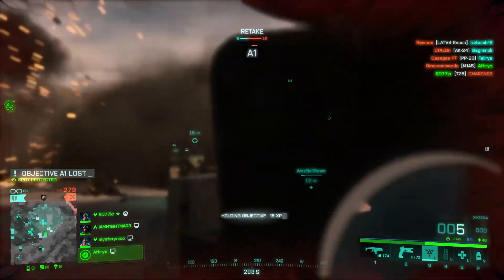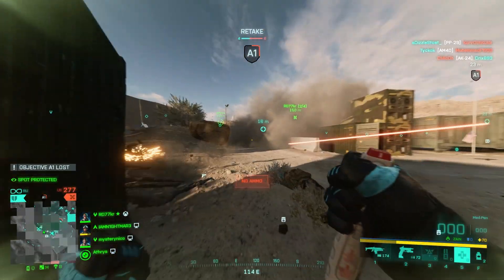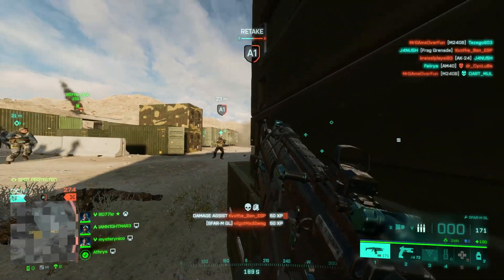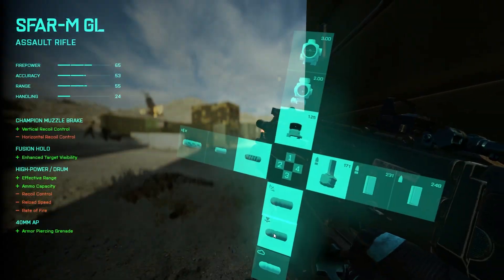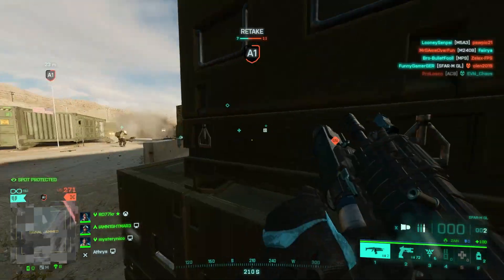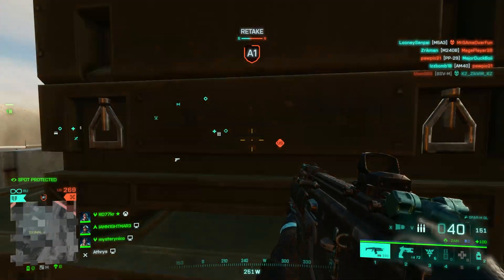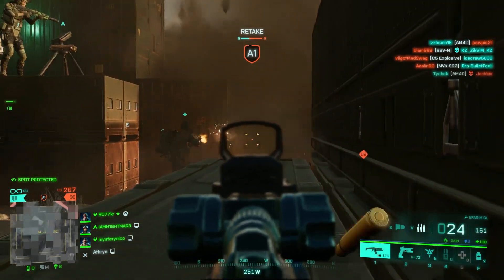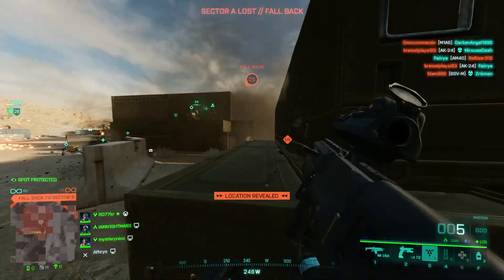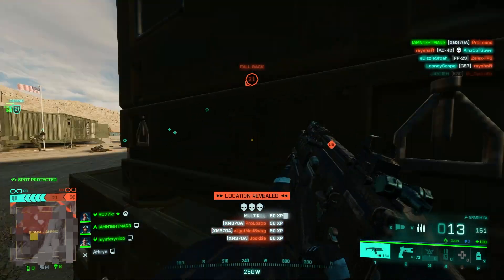I'm still getting shot around this corner somehow. Oh he tried to jump me didn't he. Come on, keep shooting. Need to change to the other grenade launcher. How am I not getting any kills man? This guy's getting away with murder. Burst launcher reload - oh have we lost it? Come on boys - that's a nice little triple kill there!